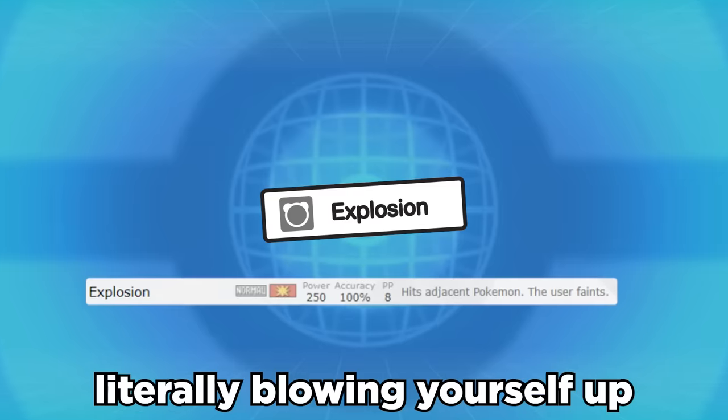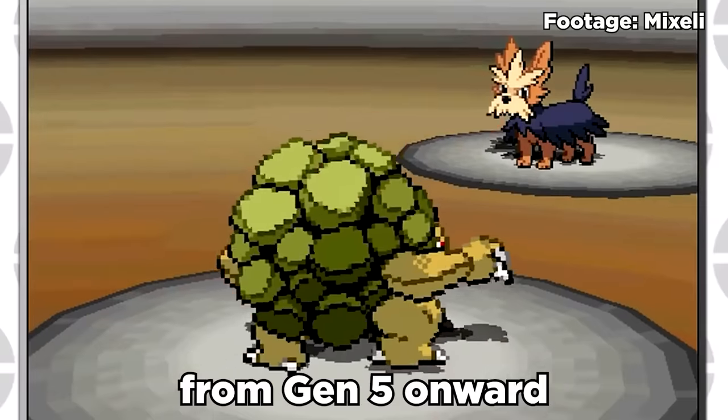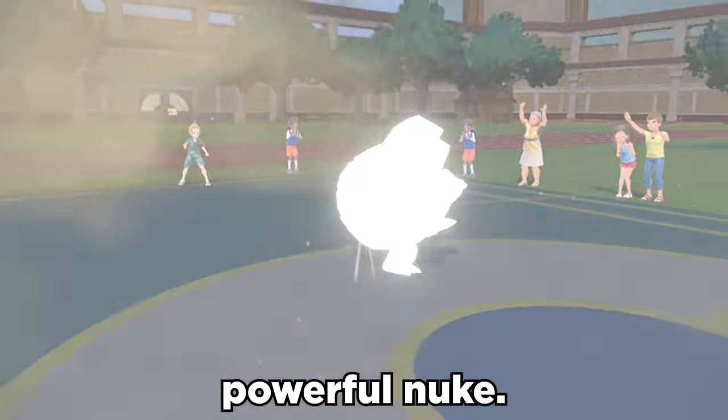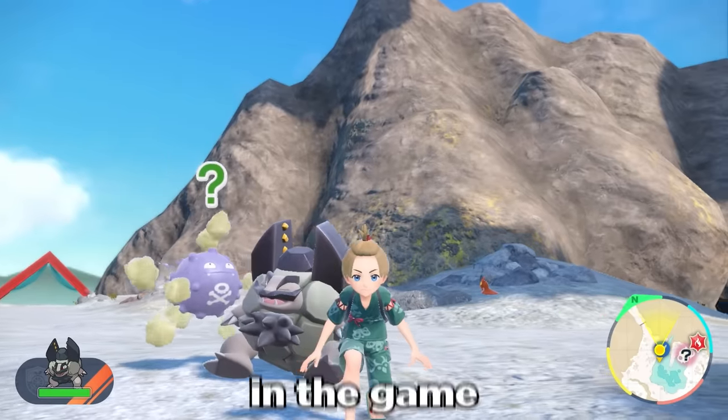Explosion, at the cost of literally blowing yourself up, is a 250 base Power Normal move. Even though this move was nerfed from Gen 5 onward by no longer halving the opponent's defense, it's still an extremely powerful nuke. After that Galvanize boost, this is actually the highest base damage output in the game.